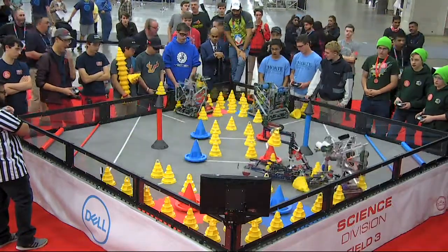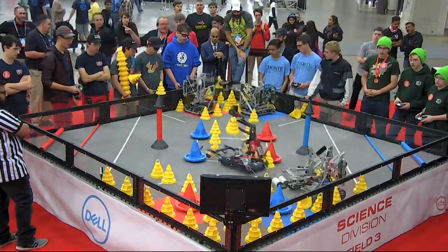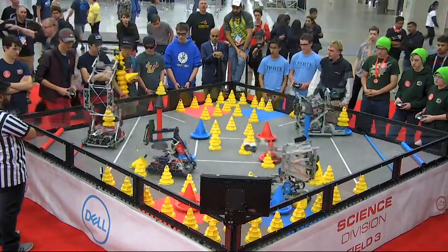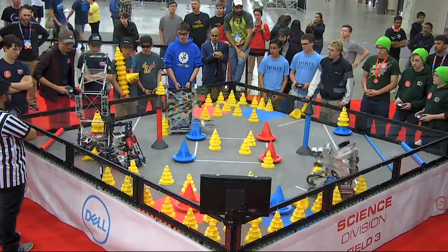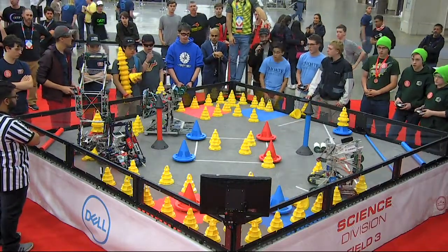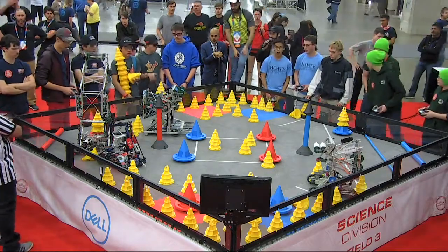All four robots springing into action at the beginning of this autonomous period. Red Alliance with an early mobile goal with two cones. Blue Alliance matching that, putting it in the five-point zone. Red Alliance running into itself, unable to score. Blue takes the autonomous bonus.